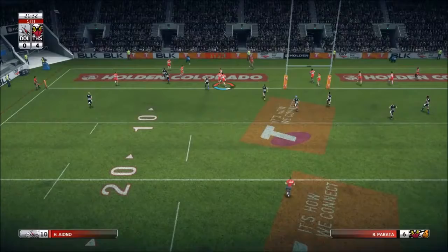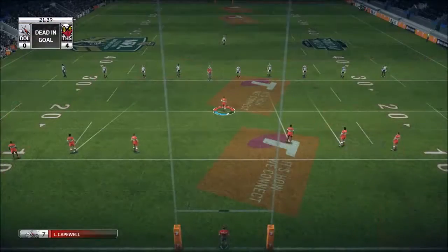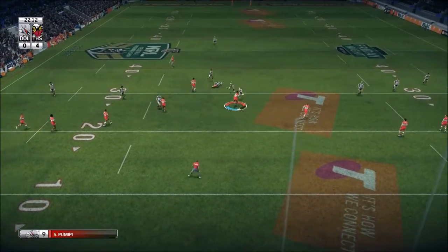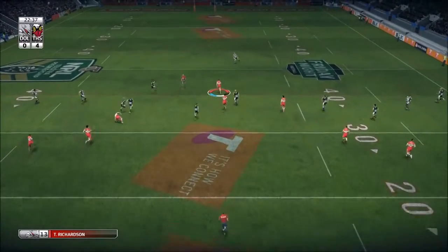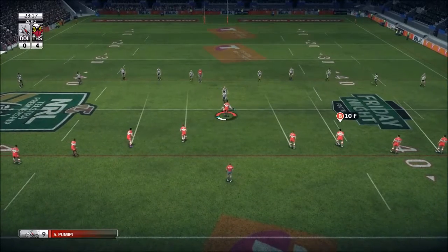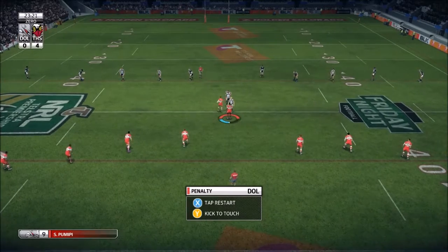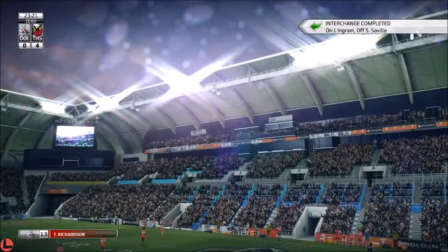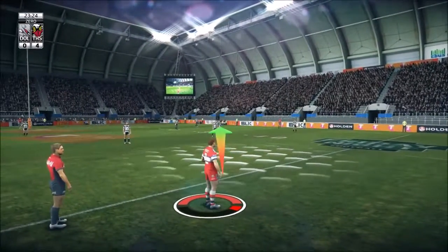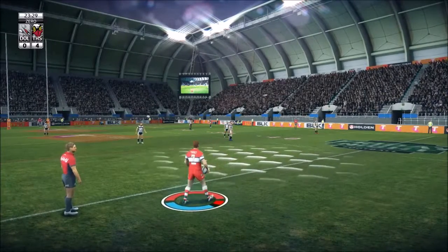Good tackle there. Fifth tackle here, so I'm going to let it go dead. Yep, here we are — 20 meter restart. We got a little bit of a line break. Meters is also key in this game. We got a penalty, so we'll just kick for touch. Kick for touch is pretty much when you're kicking the ball over the sideline to gain more meters. As I said, meters is key in rugby league.